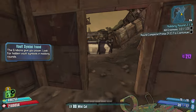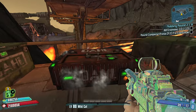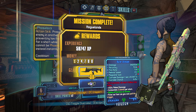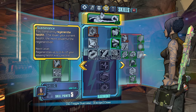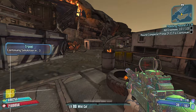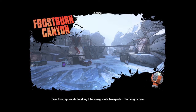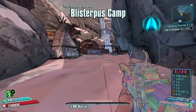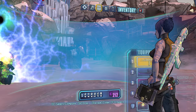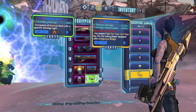Blood of the Seraphs and Blood of Terramorphous — two unlucky pulls so far. If I can get Mouthwash, this thing's damage will go through the roof. A Stinkpot? I've heard that Stinkpot is good for corrosive damage on Maya — I'll take it. Let's do a little bit of crit and melee damage. Let's swap up weapons and go for an Interfacer with some shotgun stuff — let's go, should be fun.